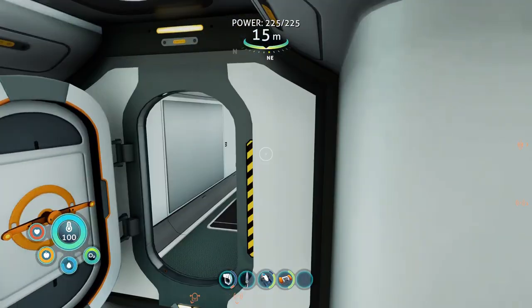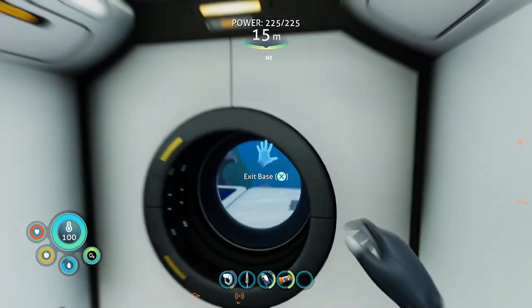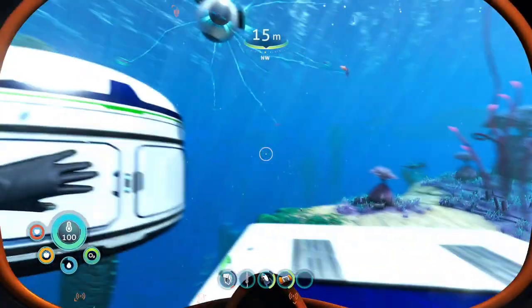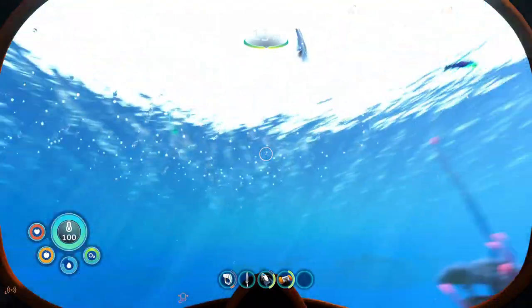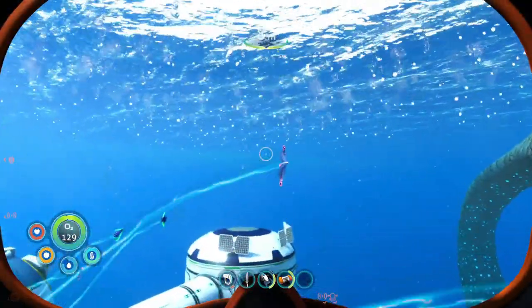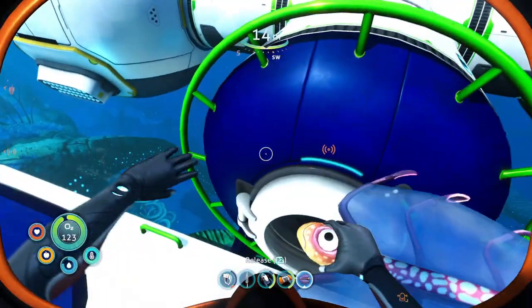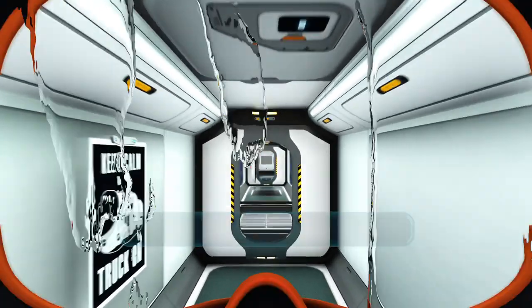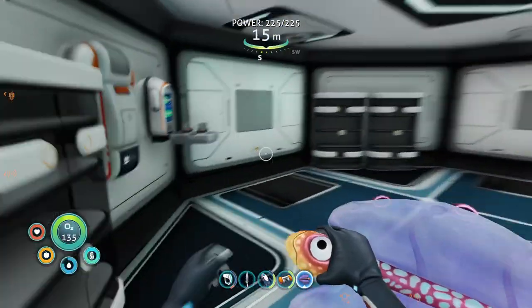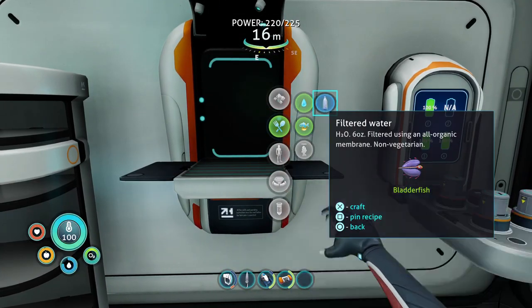We already have almost everything we need, but we could use a bit more water — so maybe we'll hop out and grab one of those fish. We want a bladder fish, not a peeper. A bladder fish — or bag fish as Jinx calls them — a bag full of water. Welcome aboard captain! He has no idea what's going on. He's so scared. You're about to be smelted.